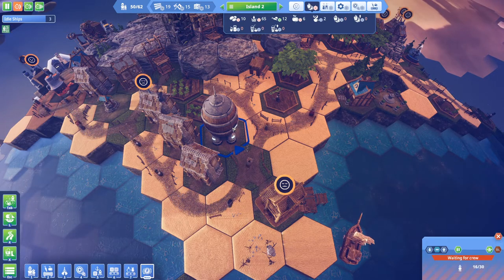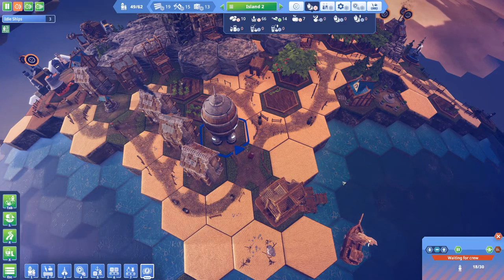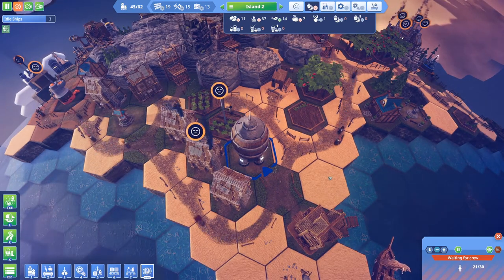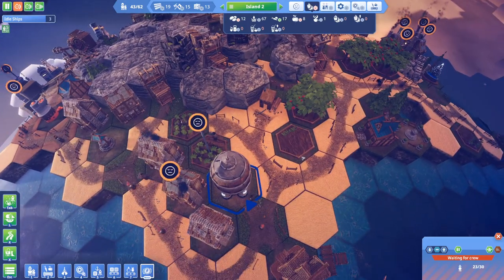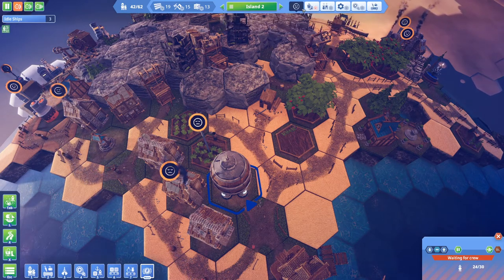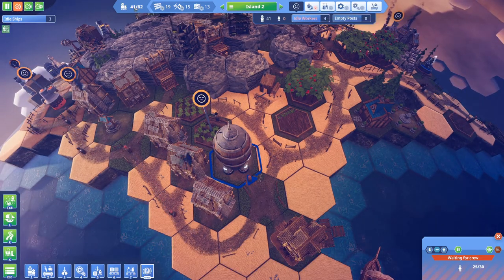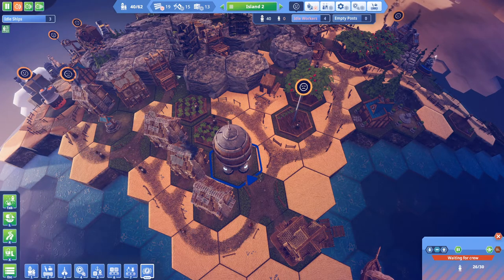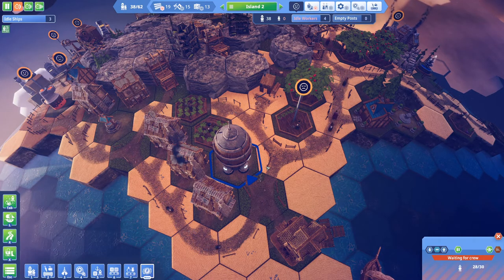It needs a crew of 30 people as you can see in the bottom right. I do have quite a few idle workers in this settlement as I transported 15 over from another island. The population's dropped quite a lot - I don't have an overpopulation issue on this island anymore. It'll naturally fill back up now - I've got a school on the island - so we're just waiting on two more.